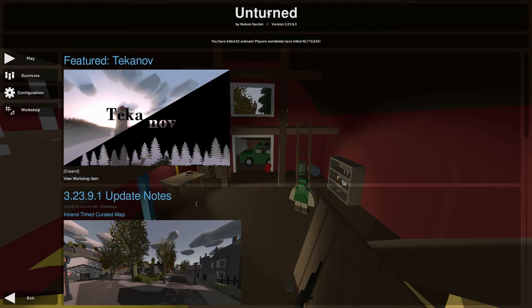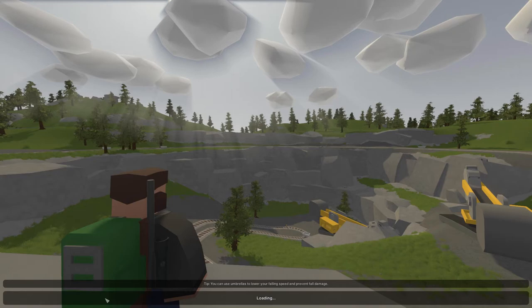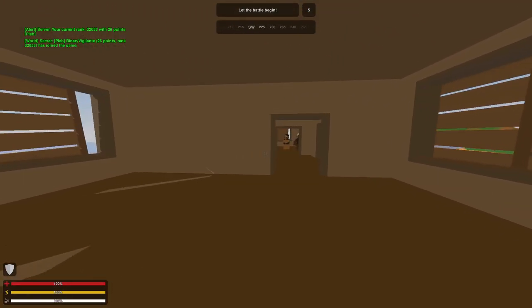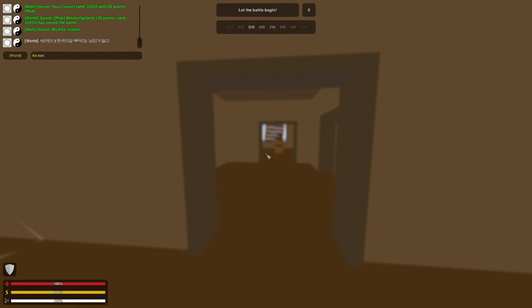Alright, that wraps up my introduction. If you have any questions feel free to ask in the comments. Now let's get into some Unturned arena server gameplay. The server we're playing on today is the PandaHut 11 arena maps cycling economy server — you can just search PandaHut and their servers will appear. They are not my favorite because they don't have that many kits — only the starter kit — but it's definitely not the worst when it comes to lag.